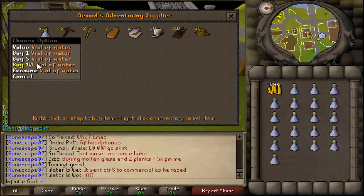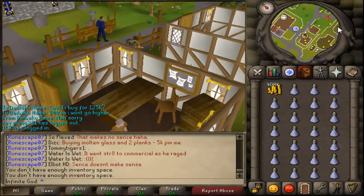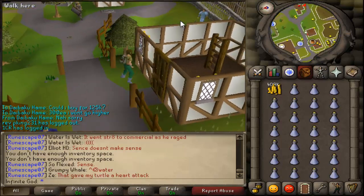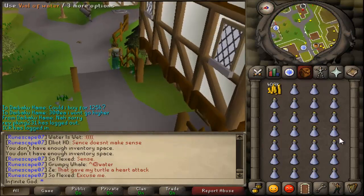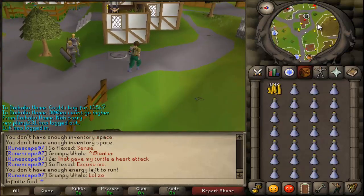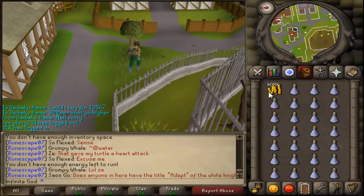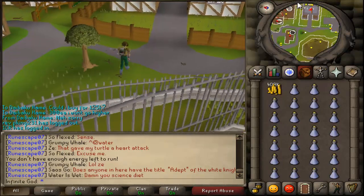You can also buy vials of water from other players that buy them from this shop — they will make a profit from them. The cheapest I saw someone selling is 70 GP each, and he had like 60K vials.